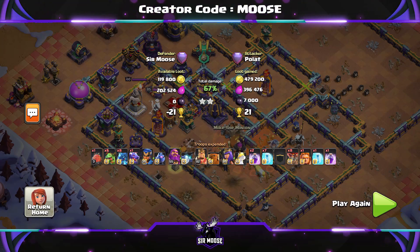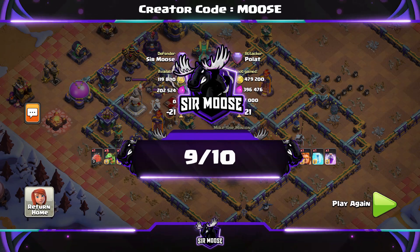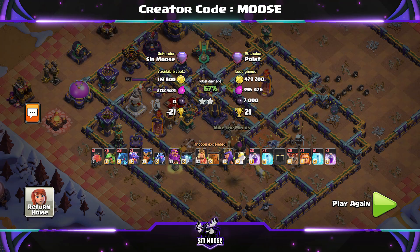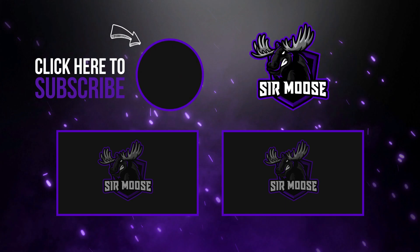So out of 10 today, we're going to give the base 9 out of 10. I think it's a really good base. The base copy link is in the video description. And one last thing before you go guys — on this channel we've got a creator code. That's where you can help support your favourite content creator in-game by using their code. Our code is Codemoose. Any support would be amazing and you do need to renew it once a week. See you later guys, take care. Bye.